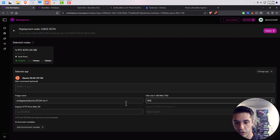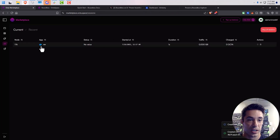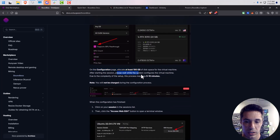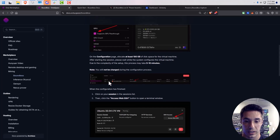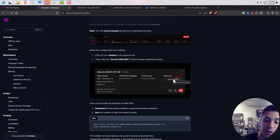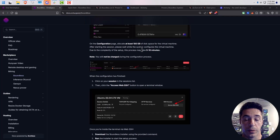I'm going to do 150 gigabytes of disk size and then click 'Deploy.' It's going to create the session — there it is. You want to give it a little bit; it says please wait for the system to configure the virtual machine due to complexity, so give it like five or ten minutes. Then we're going to come back and access this server via web SSH. Let's give it the five to ten minutes to deploy and then come back.